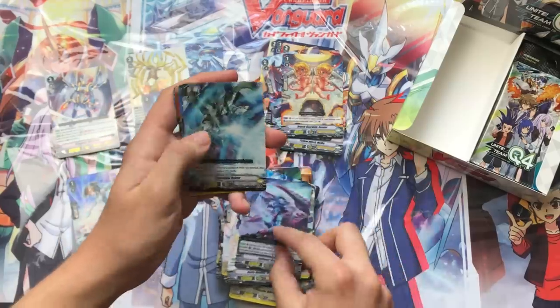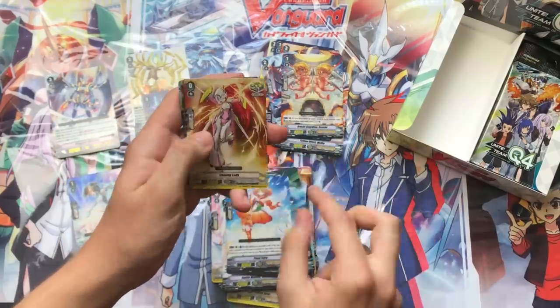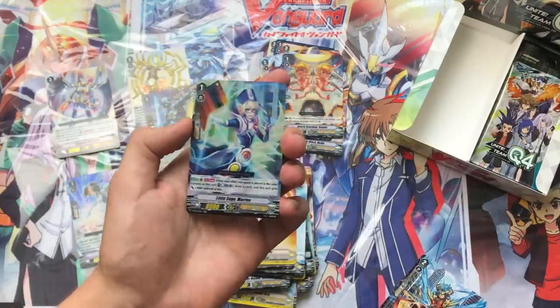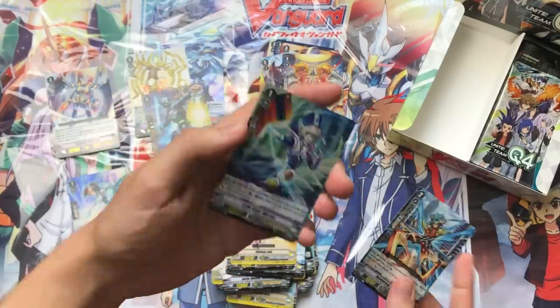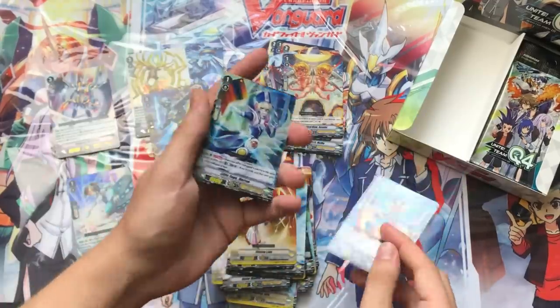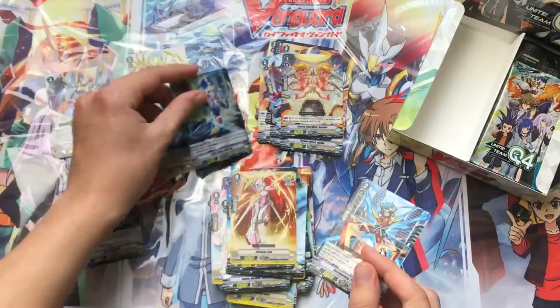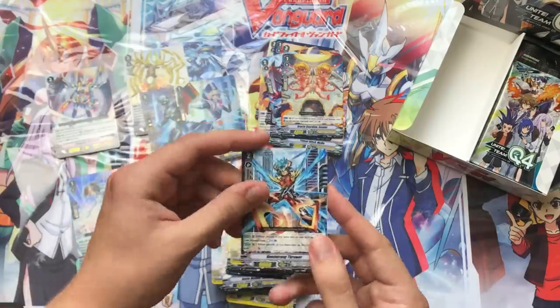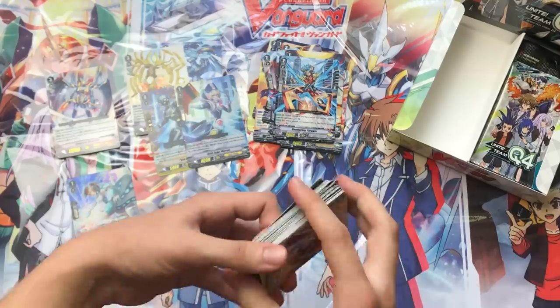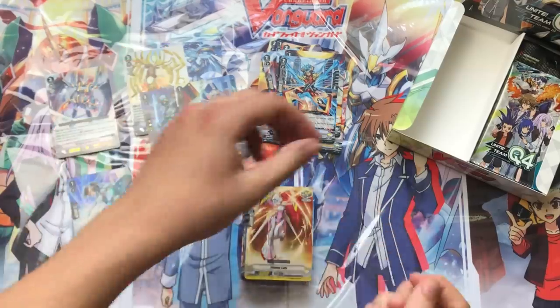Getting into the next pack, I can see some Double Rares — it's a Grade 1 and it's Little Sage Marron, a really strong Grade 1 for Royal Paladin right now. It lets you build up nice numbers with the 11k boost and get an extra card for one Counter Blast, so that part is very nice. We also have Boomerang Throw, which helps you control your resources for Nova Grappler — very important considering how the clan works.